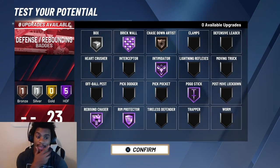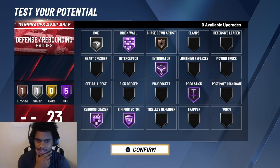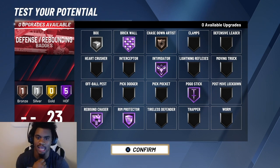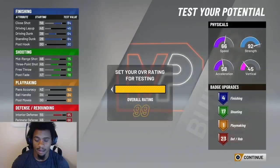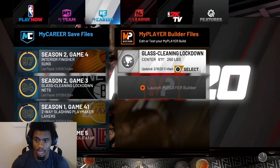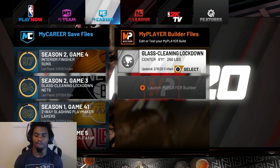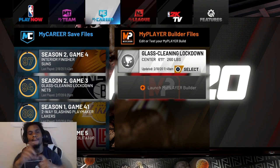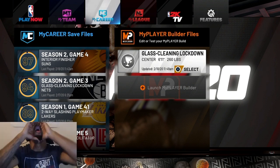These are simply the best defensive badges for this build in 2K23 — the best badges to have on your glass lock. That's pretty much it. Glass cleaning lockdown, 6'11", 260 pounds — this is the best glass cleaning lockdown build in the game. You can shoot, you can spread the floor. Make sure y'all try this build out and tell me what you think. Drop a like and a comment — it's your boy Dog, keep going.